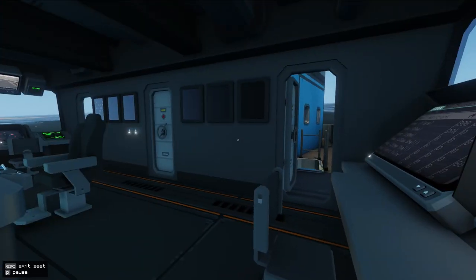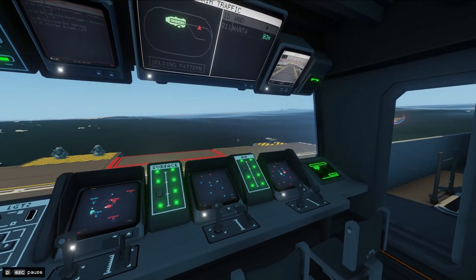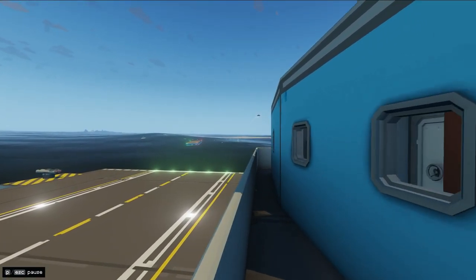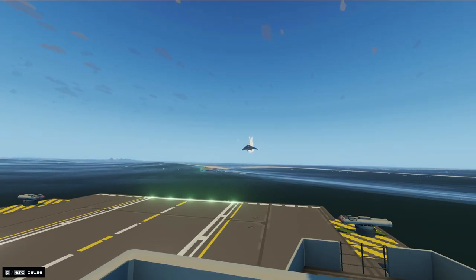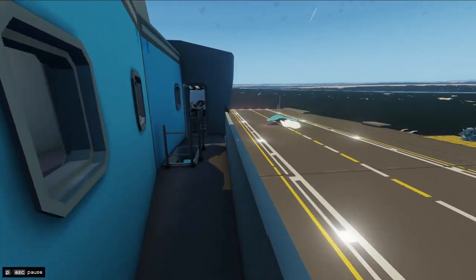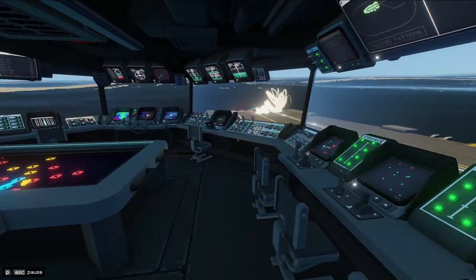I've just wasted four out of the 20 bombs that I have. I don't know if this approach of dropping all four at the same time is the best. Maybe I need to try dropping them one at a time. But every time I bring this Manta close to that carrier, I'm risking it. So we're completely protected against the missiles, but not against the torpedoes — those we'll have to manually take care of.